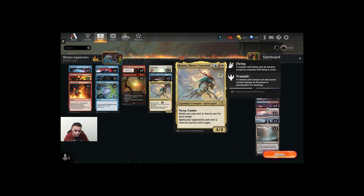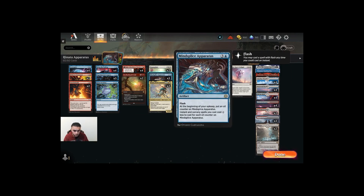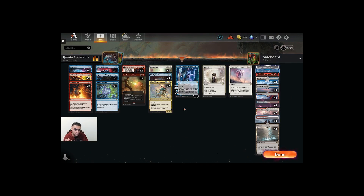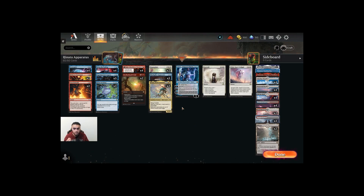It's a Jeskai Control list that utilizes two cards: Hinata Dawn Crown and Mind Splice Apparatus. Basically, the deck is built around these two cards. They kind of have similar effects — that's why I wanted to put them together and make something happen. I wanted to make a different kind of deck for Mind Splice Apparatus. Clearly you can play the card in multiple different decks, but I like what I came up with here.